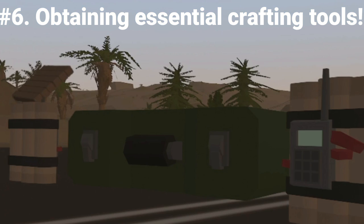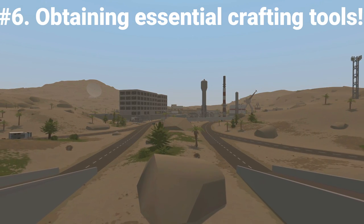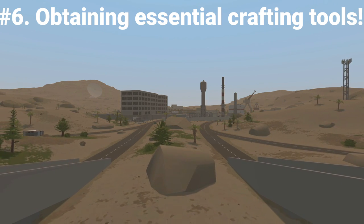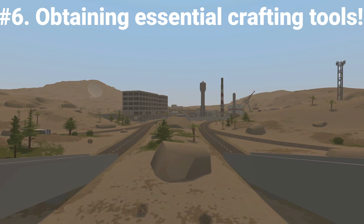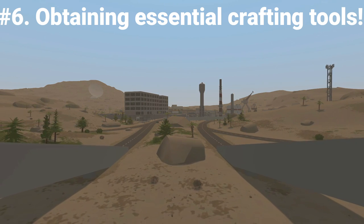Lastly, the rewiring kit is probably one of the more powerful kits of them all, since it allows you to craft highly explosive equipment. The rewiring kit is found in both dead zones, so you'll need to get a gas mask before you can get access to this kit.